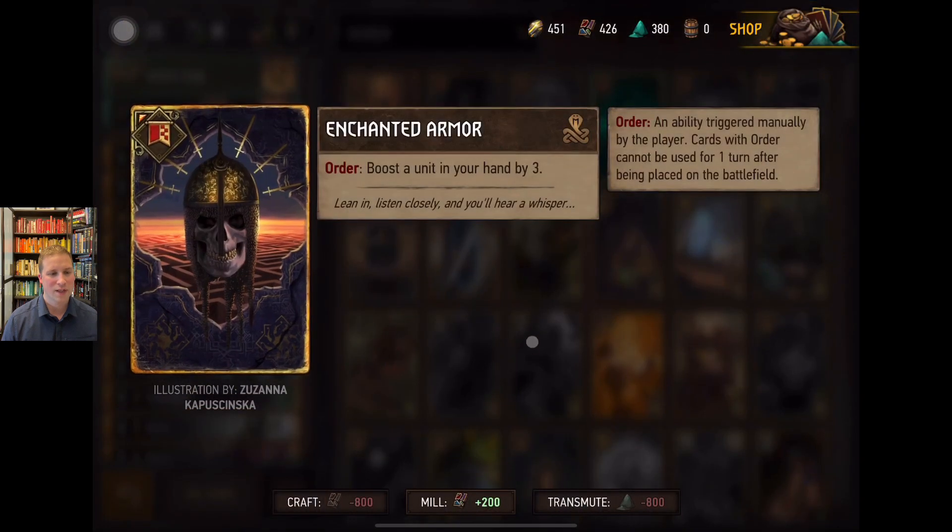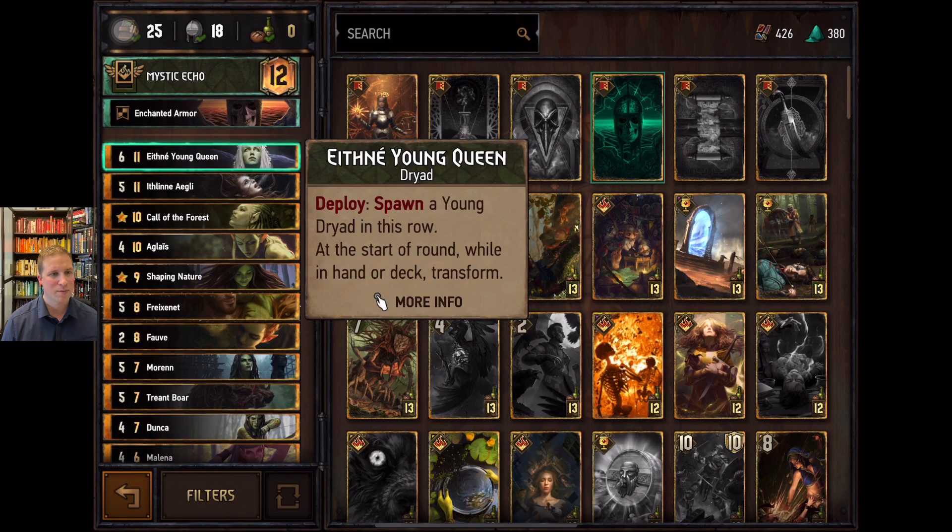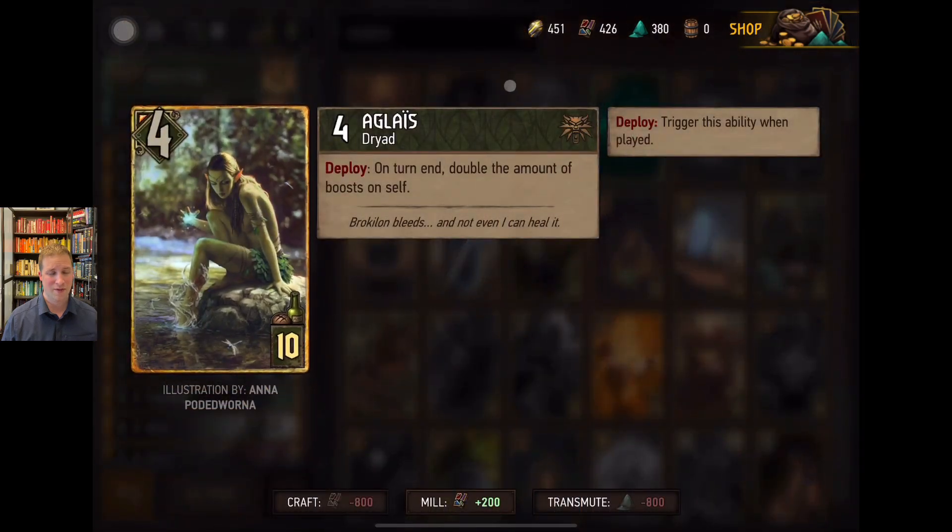A lot of this deck revolves around hand boosts, which is why we're using Enchanted Armor — it gives us flexibility with several cards. There are only seven nature cards, so this isn't a heavy nature deck where you'd use Herald Gourd or Elven Sages. I think the point slam and ability to pace in first round are really helpful, and then the final point slam of Aglaes is one of the big keys for this deck. It does make it a bit draw-dependent though.